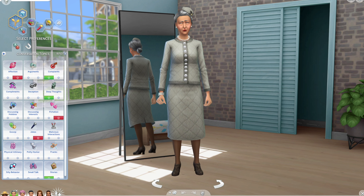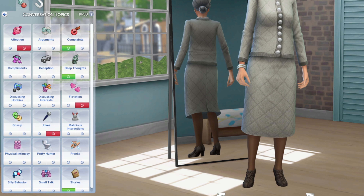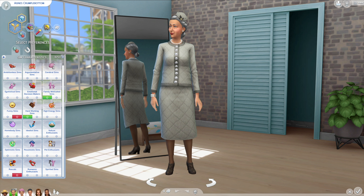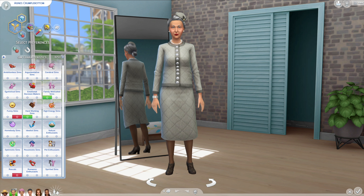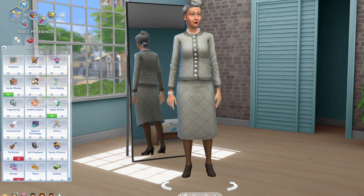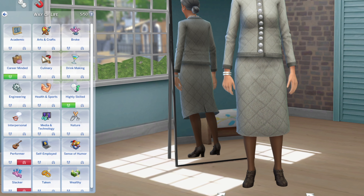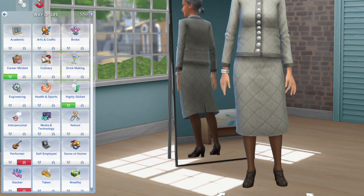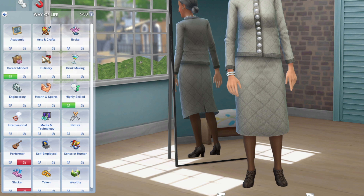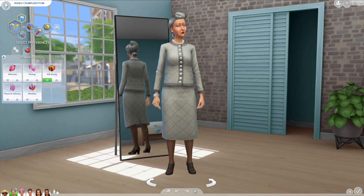She likes the color gray. She dislikes affection, flirting, and jokes, but likes complaints, deep thoughts, and stories. She likes family-motivated and hard-working Sims and dislikes funny Sims and rascals - no wonder she doesn't like Kaden. As far as her attraction, she's attracted to career-minded and highly skilled individuals and doesn't like performers or slackers. And her romance style is gift giving - she's all about those gifts.